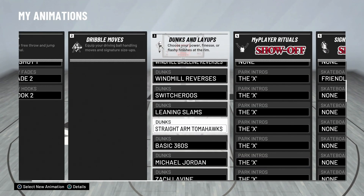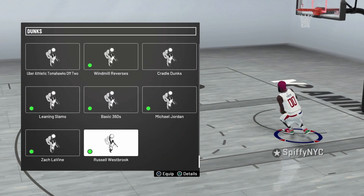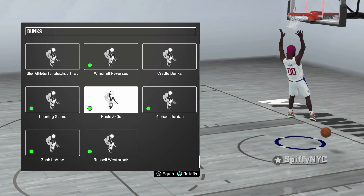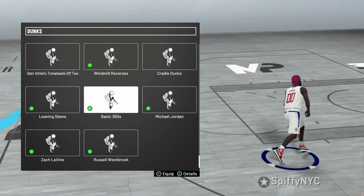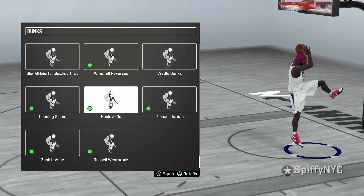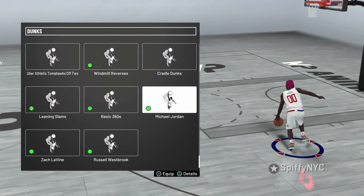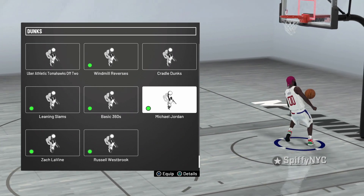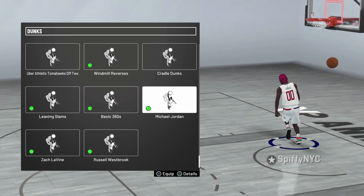Next we got the basic 360s. Running up the court, a little basic 360 dunk — you can get contact dunks with this and they will fall on the floor. This is another dunk that activates those contact dunks. Next we got Michael Jordan — a pretty good dunk package. You get that split legs dunk where he splits his legs, which is sexy, and also you get a cradle dunk. It's versatile.